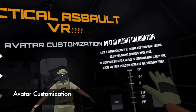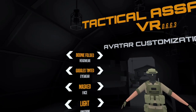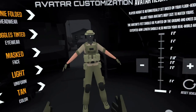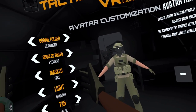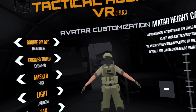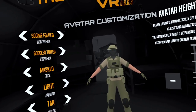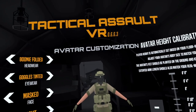This is the avatar customization page — there is a lot on here but we'll work through it one at a time. First off is your actual avatar customization; you can choose what you wear. Right now I'm wearing the boonie hat folded and tinted goggles. None of it impacts gameplay — whether you put on a light or heavy uniform, it doesn't make you take less hits. It's all about personal preference for looks.